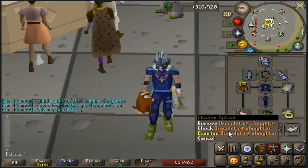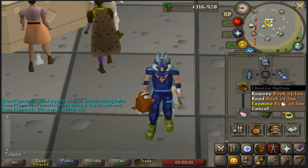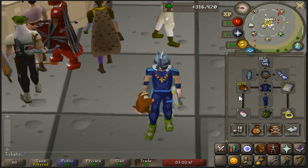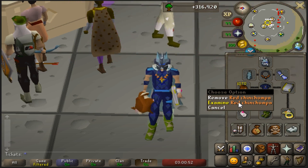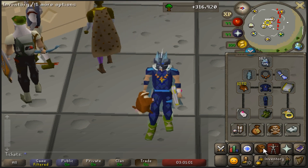For the glove slot, I'm using a Bracelet of Slaughter. This will make the task longer by about 30%. I also have a Book of Law for my off-hand slot, which gives a fairly high range attack bonus — you might as well use it because you need something for the shield slot. And of course you want to have your red chinchompas. You can use grey — they won't be as good but they'll be a lot cheaper. I definitely don't recommend black ones because they are very expensive.